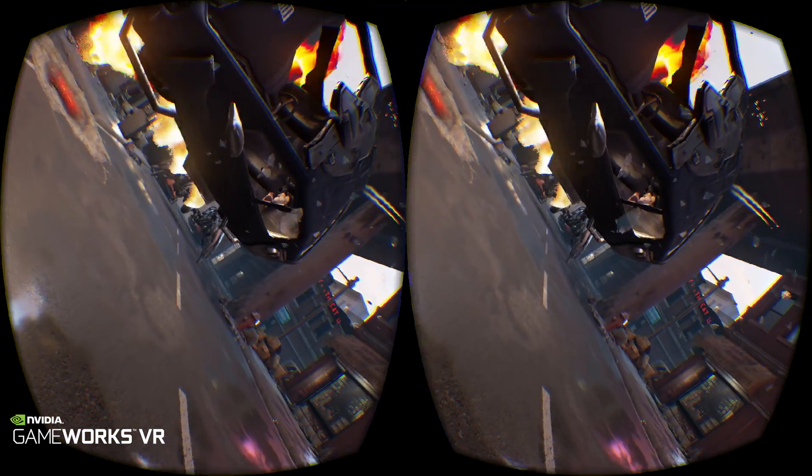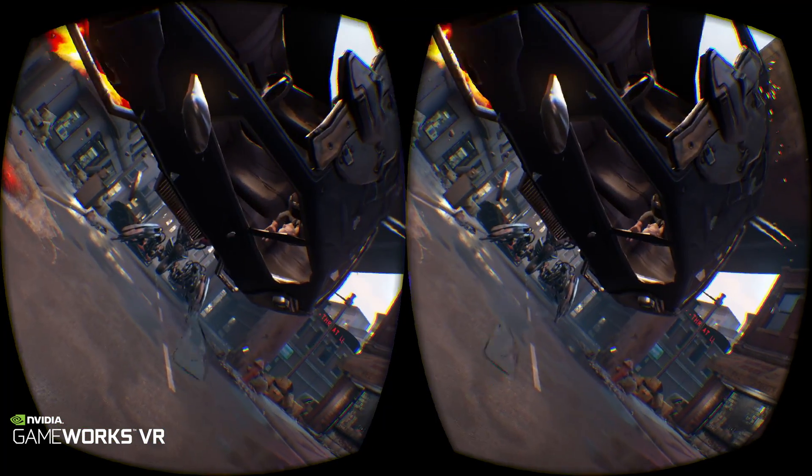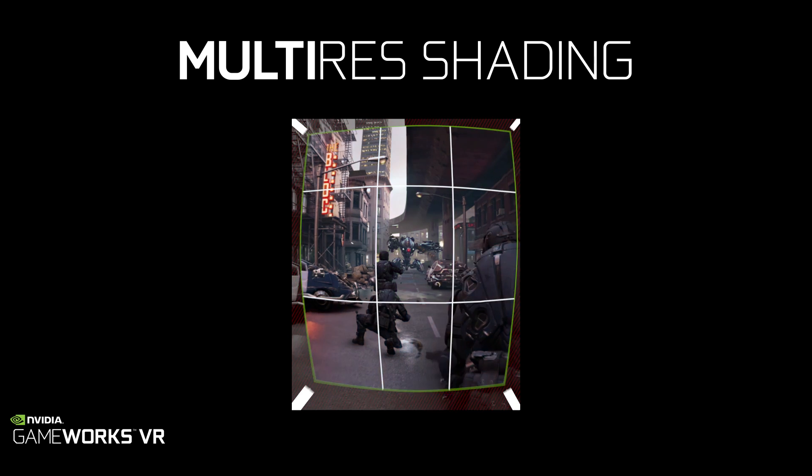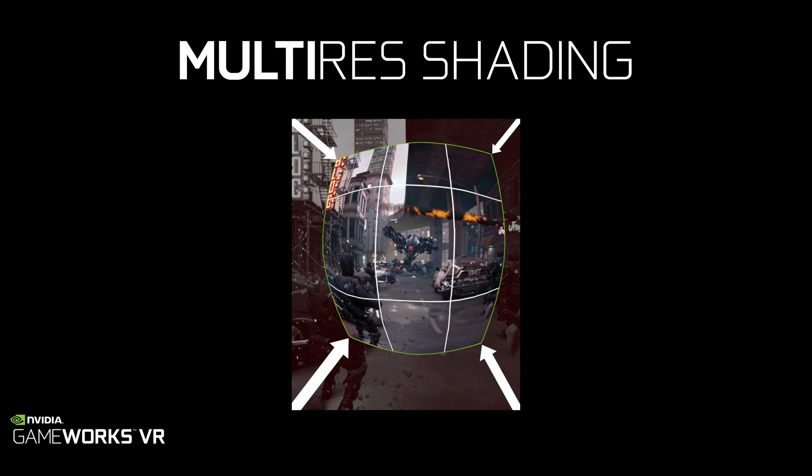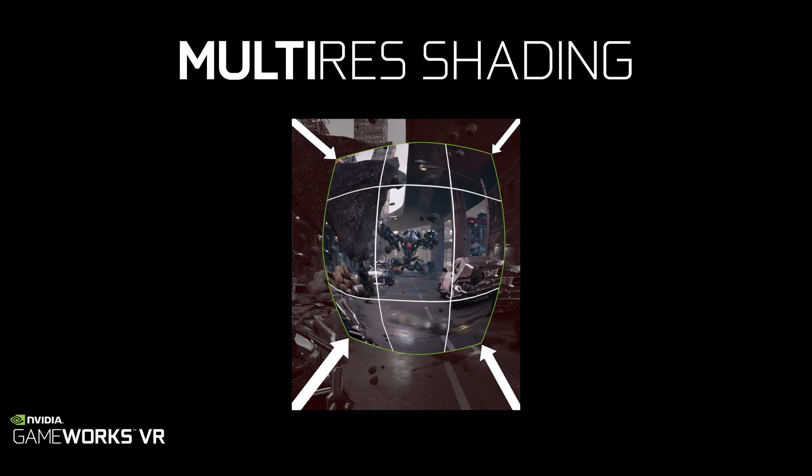With multi-res shading, developers can use special hardware inside of our GeForce GPUs to render only the pixels that show up in the final distorted image, and thereby save anywhere from 20 to 50 percent of the pixels drawn.